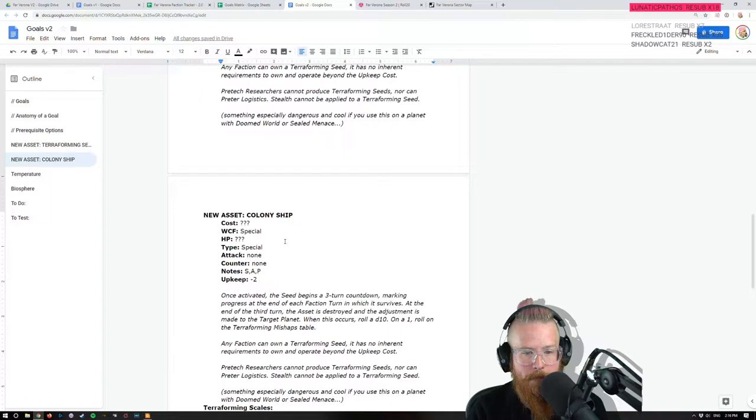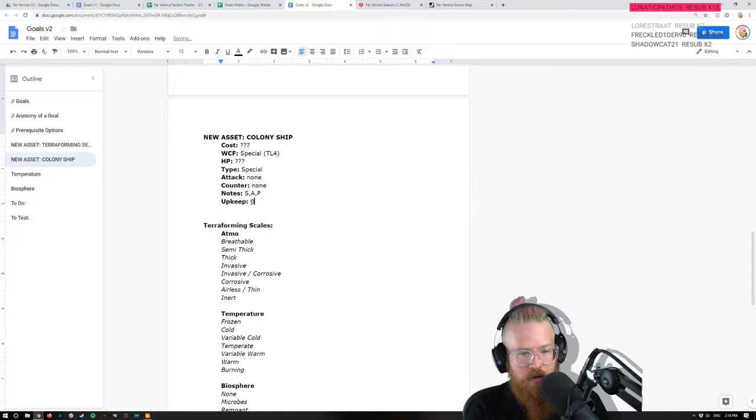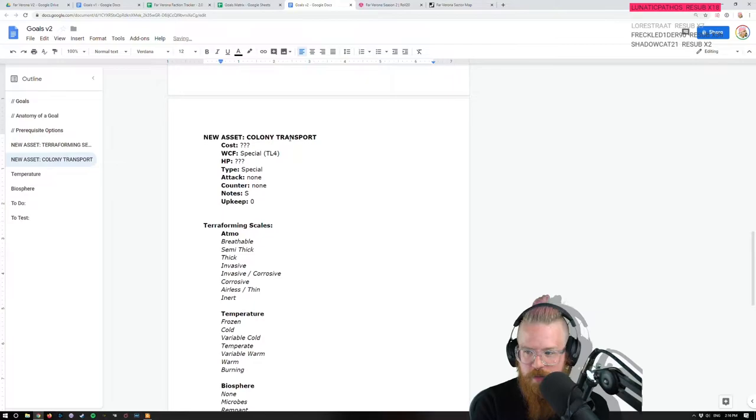A colony ship — I'm not sure how much it costs. It is special because I want anyone to be able to build it. It requires tech level four but like anybody should be able to do that. I don't know what the HP should be — I kind of like the idea of scaling it but we'll get to that. Upkeep is zero. It doesn't have a special ability but it is special in itself. Let's call it colony transport — then it might be a bunch of ships, it might be one, who knows.